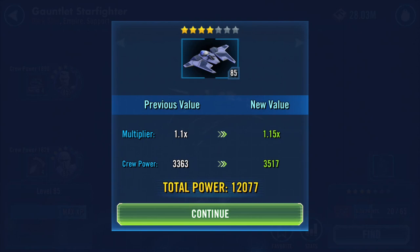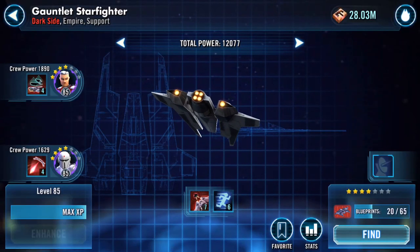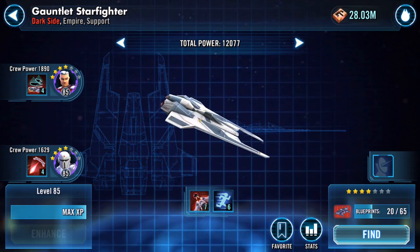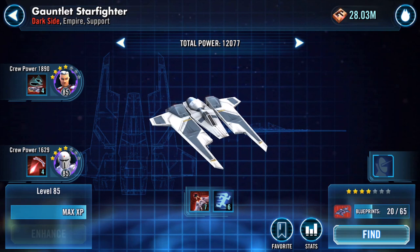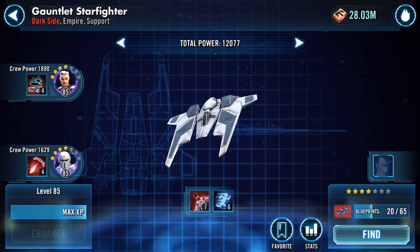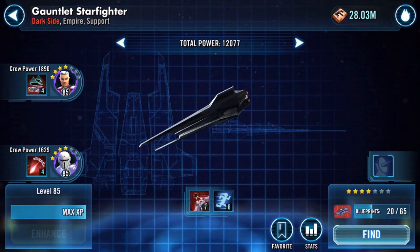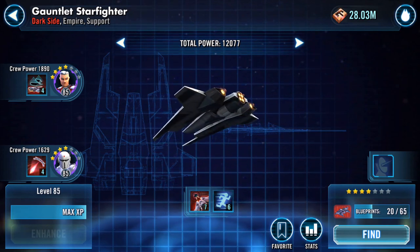Total power 12,077. Right, so that's Gauntlet Starfighter done - four star, crew power four, and maxed on its actual abilities.